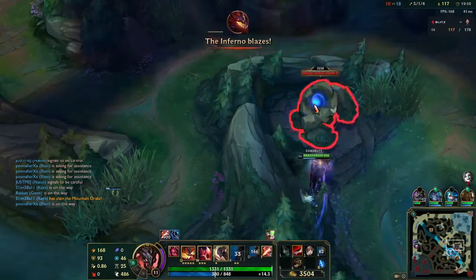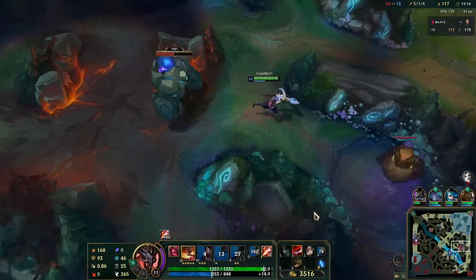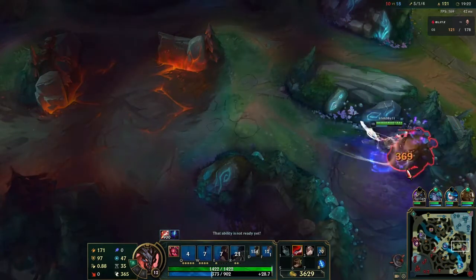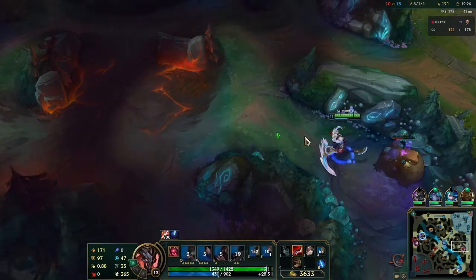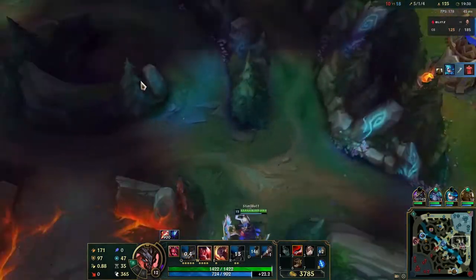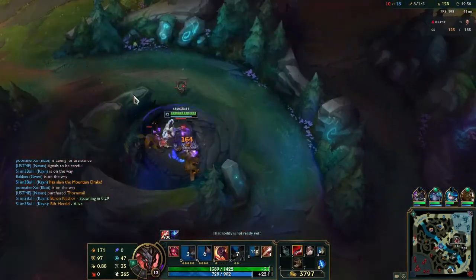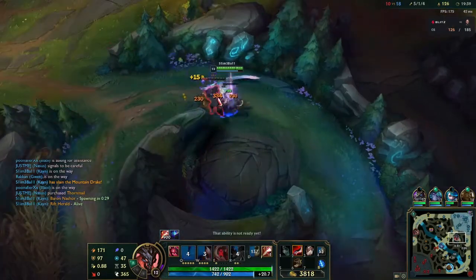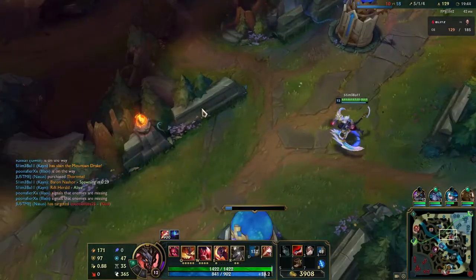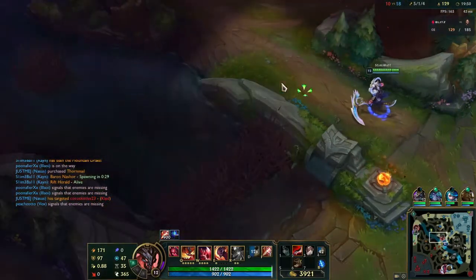I'm a huge fan of the new dragons they put in - nothing makes my skin crawl more than getting team wiped and losing the ocean drake. At least make it worth it. I've got 3.5K in the bank right now, I need to recall and stay relevant with my items. I've got five kills and one death, I'm still doing a lot of work here. In the next like eight minutes I get 10 more kills. I really need to back, but there's CS chilling right here - I need to not leave free CS on the table.